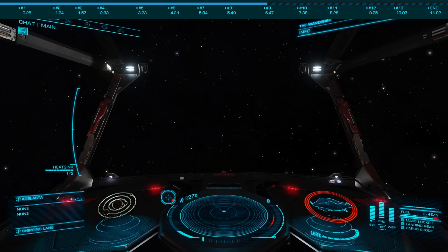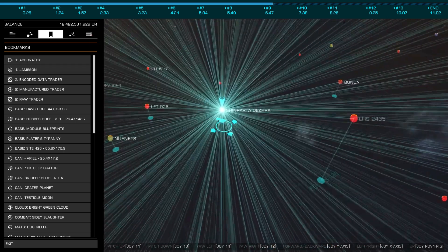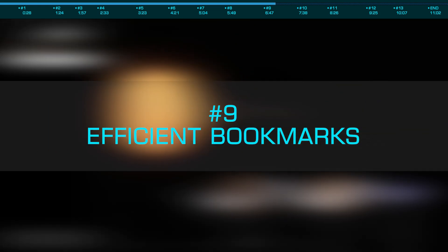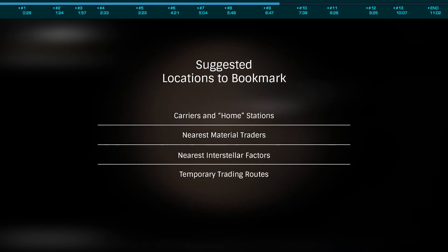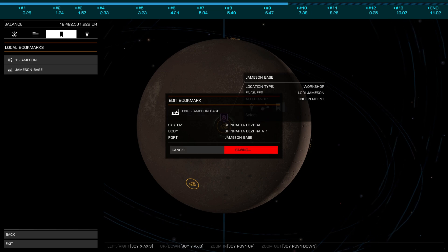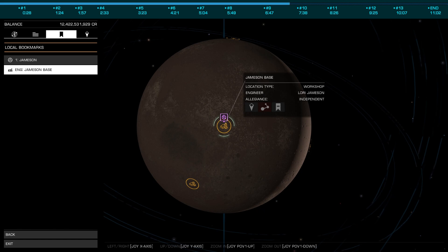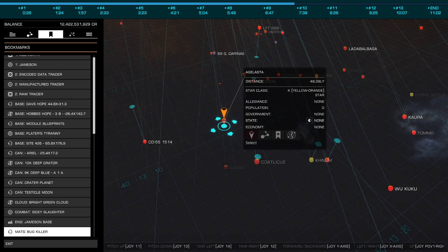As we discussed back in number two, using filters makes it easy to find what you need in systems, but it doesn't help with the things you need that aren't where you currently are. You'll want a way to quickly plot to places you use most, which brings us to number nine on our list: using bookmarks efficiently. Bookmarking key places such as the closest raw, manufactured, and encoded material traders, along with your home station and closest interstellar factor, means you won't have to look these up or type them in each time. Naming your bookmarks with a prefix — such as '1 Home' for your home station so it sorts at the top, and 'TRD:Raw', 'TRD:Encoded', etc. — allows you to sort your bookmarks, given Frontier hasn't provided us this basic feature. While you can enter up to 100 bookmarks, keeping them in some sort of order will make them far easier to use.